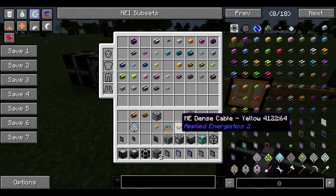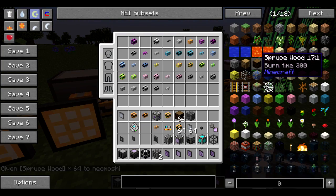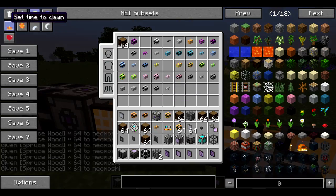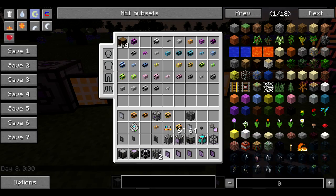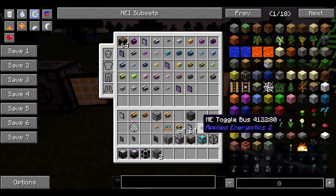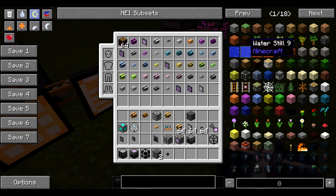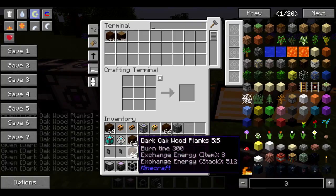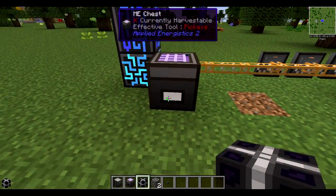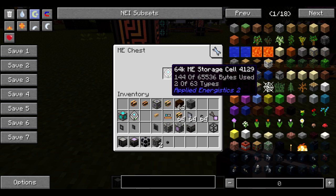Alright, what I'm going to do is get a ton of wood, make it daytime, and toss all this in here. We'll demonstrate the crafting terminal in a second also. Let's toss some more in and get more wood. Then toss all of that in there. Let's go check out what we have — as you can see, we have 2 of 63 types of items and 144 of 65,536 bytes used.